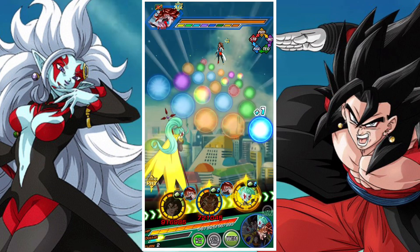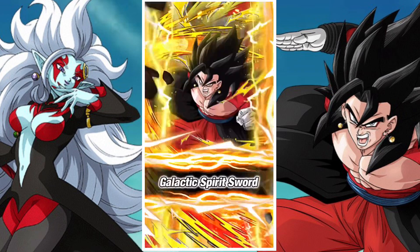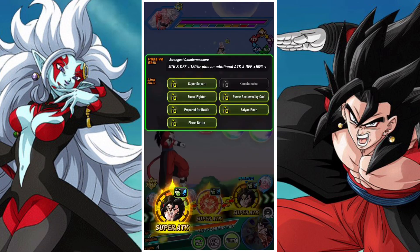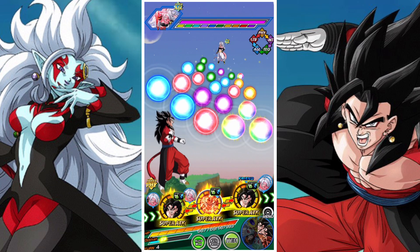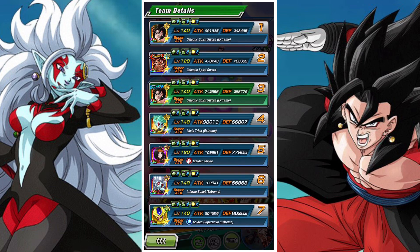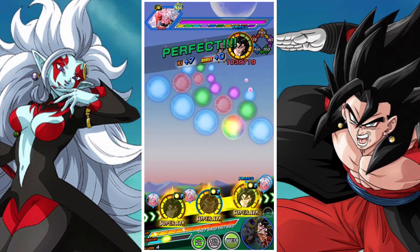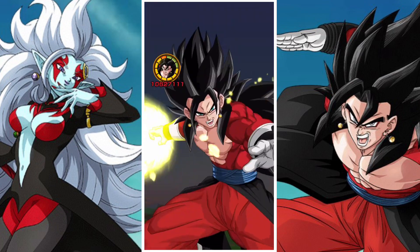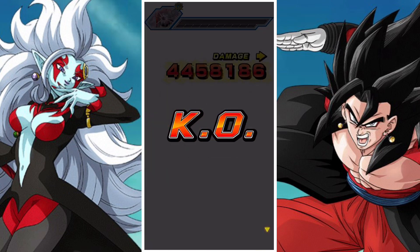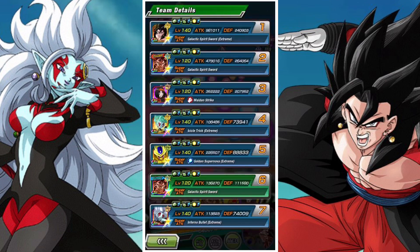I really like just how good physical Vegito has become — he's a great unit now. He can handle a lot of the meta content, especially after super. He's not going to be able to tank supers — you'd have to get very lucky and have type advantage. Overall he's very good, a really solid unit, and ultimately a really good EZA. He meshes really well with the rest of his team. He's much better defensively and way better offensively.